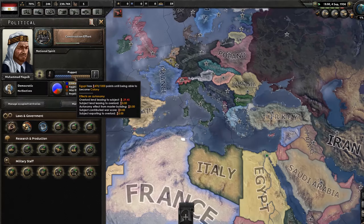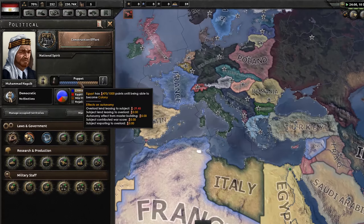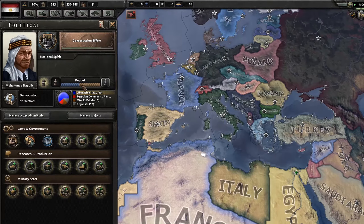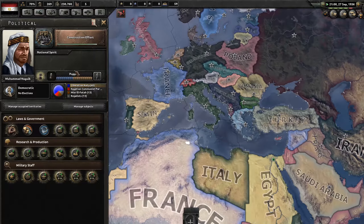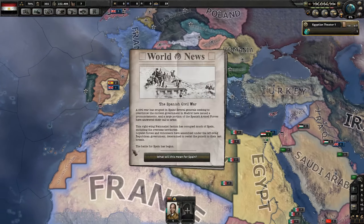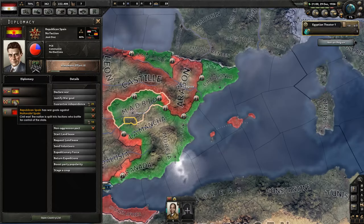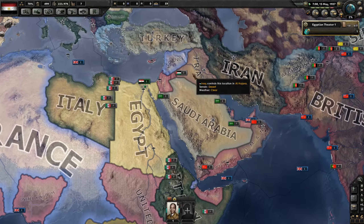Let's see how our independence is going — we're 30 points down the hole. We could be land leasing them stuff eventually, or contributing war score, or exporting to the Overlord will grant us some autonomy points. That's probably how we're going to get through this. We're actually in a democracy but there's no election. We have the Spanish Civil War going on, but I don't think I can intervene — I'm way too far. The extra research slot is really useful, especially when we're stuck like this with nothing.